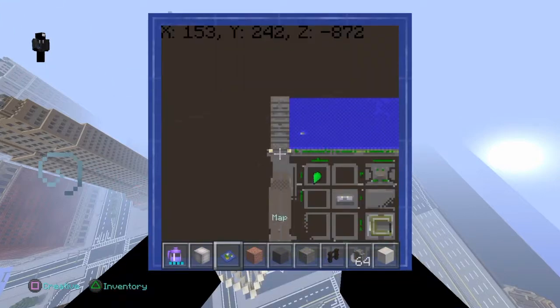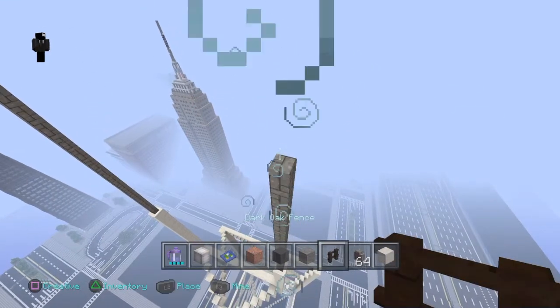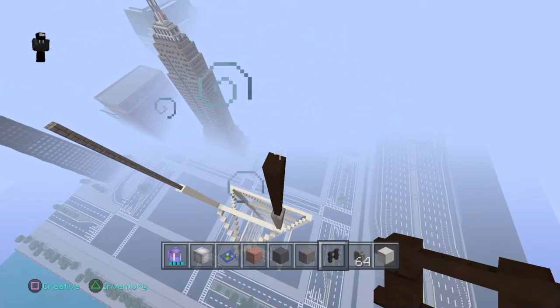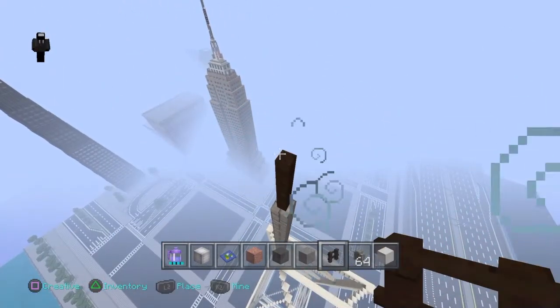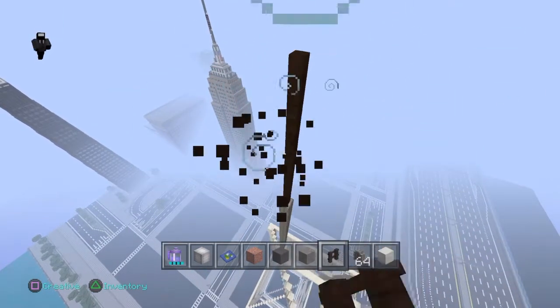Now you want to get out your dark oak fences and go up 7 blocks — 1 through 7 — just like that. Do that on this side too, 1 through 7.